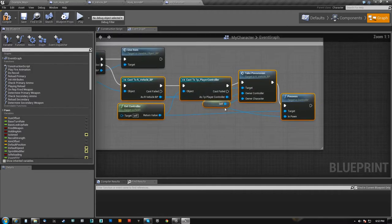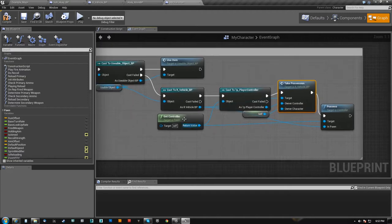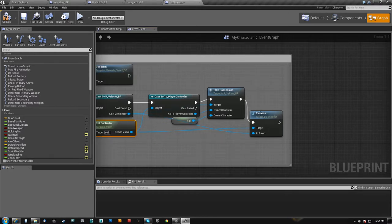So basically what happens is if it's a vehicle, we run take possession on the vehicle. We tell it who we are — we tell it this is our owner character, this is the owner controller, so we do the standard stuff for there. We send self as the owner character. But we need to get our controller here — you don't want to say get player controller; you want to say get controller so that players 2, 3, and 4 are going to send themselves into the helicopter.